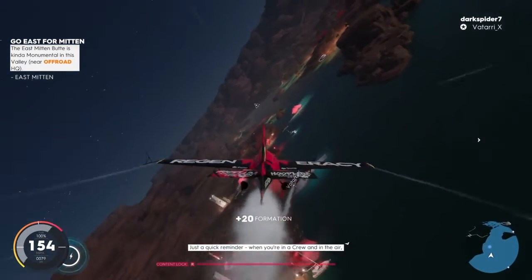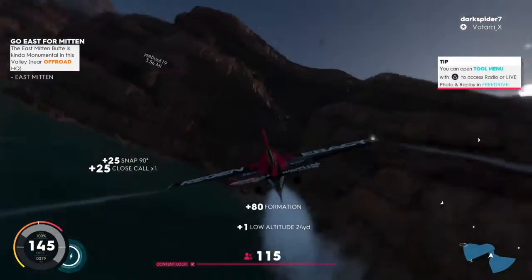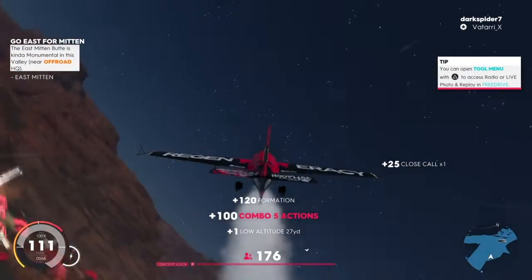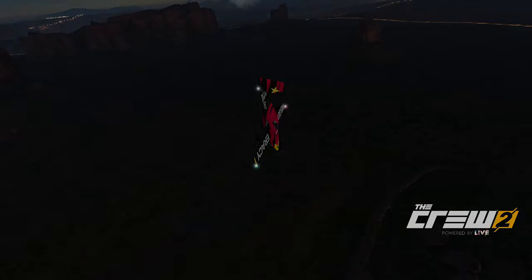Just a quick reminder — when you're in a crew and in the air, you'll get more followers by flying in formation. Part of the achievements you can also do to earn followers is take photos of specific stunts or movements that you've done, for instance a nose dive.